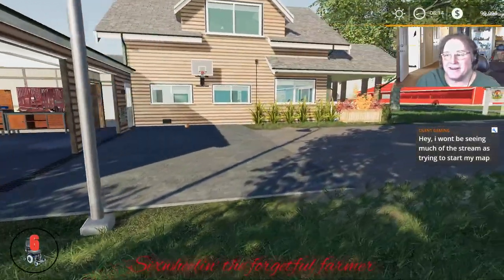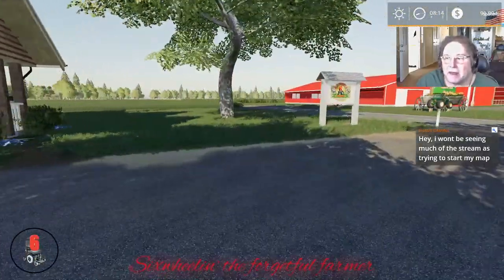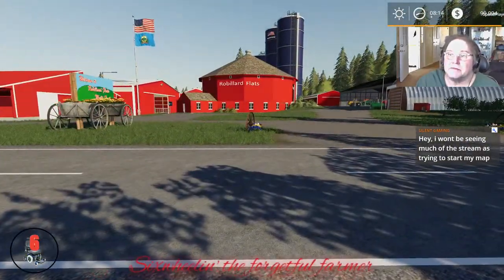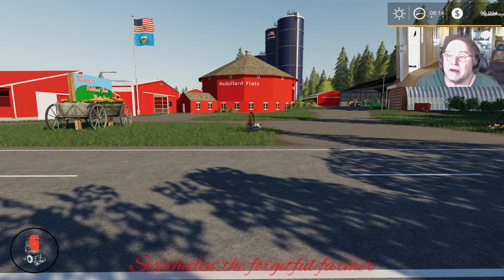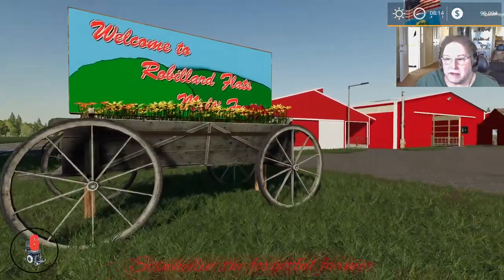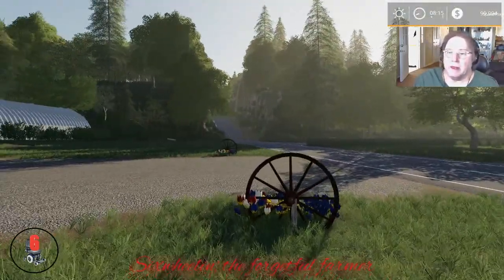It was on the splash — you'll have to look on the splash. I got it from Papa Smurf's website. Here we go. We are at Six Wheels Farms now, here at Robalard's — there it is right there on the building, Robalard Flats. It's a nice colorful map, it's a 4x map, and I haven't done a 4x in a while.